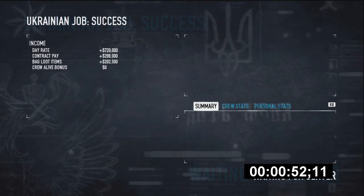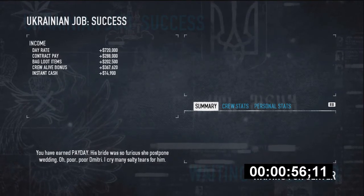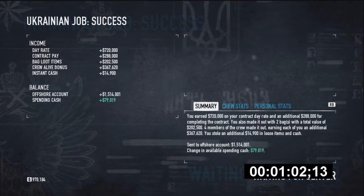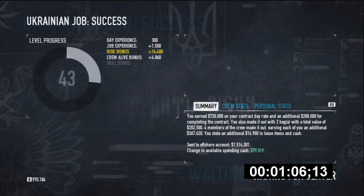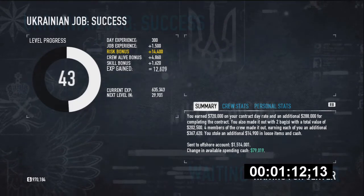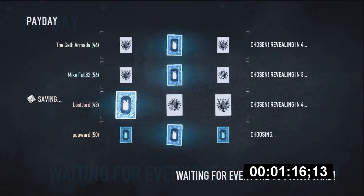As you can see from the payday screen, it is an extremely good job. You want to go for the missions which pay out 1,008,000 dollars. You can see how much I made — I made 79,000 dollars in less than a minute for completing the actual mission. To go through the whole stage of completing it, getting your XP, and choosing a card, it takes about 1 minute and 30 seconds.